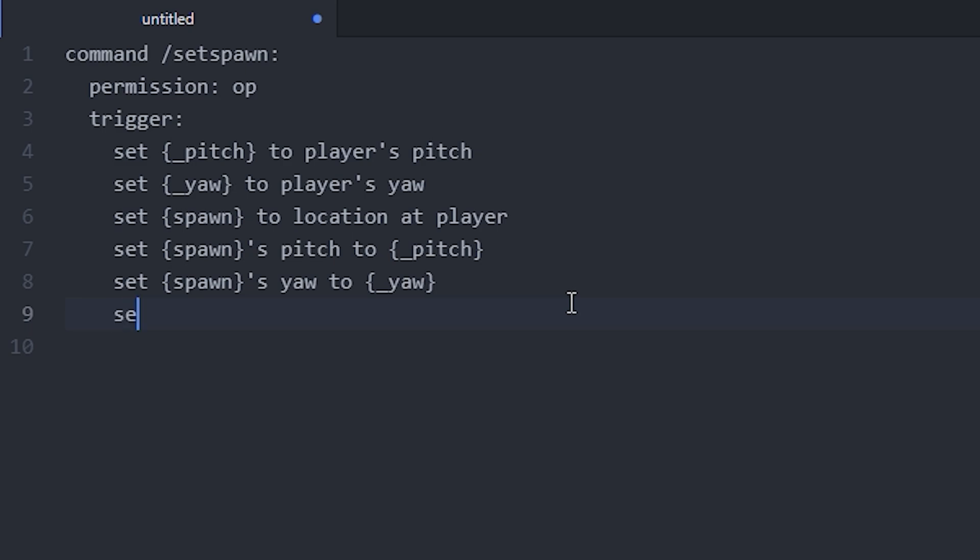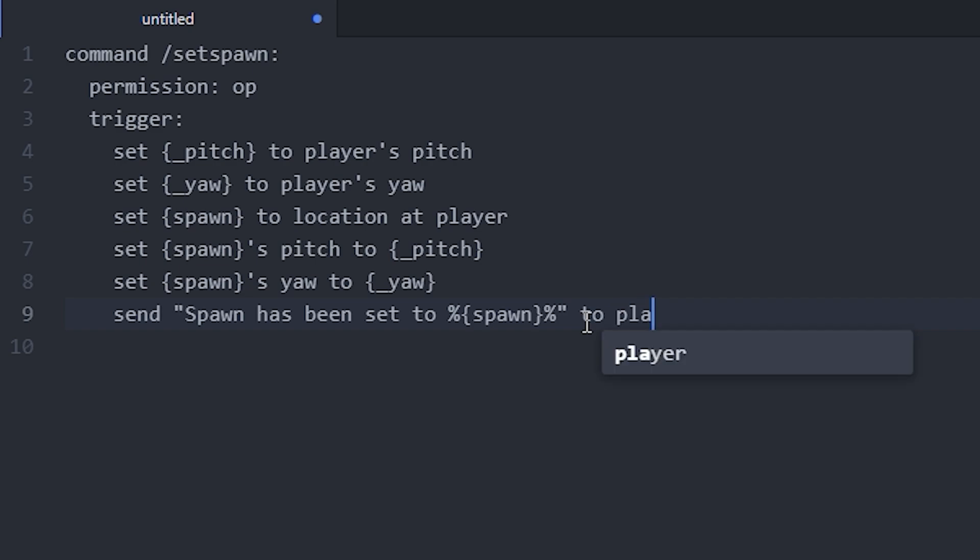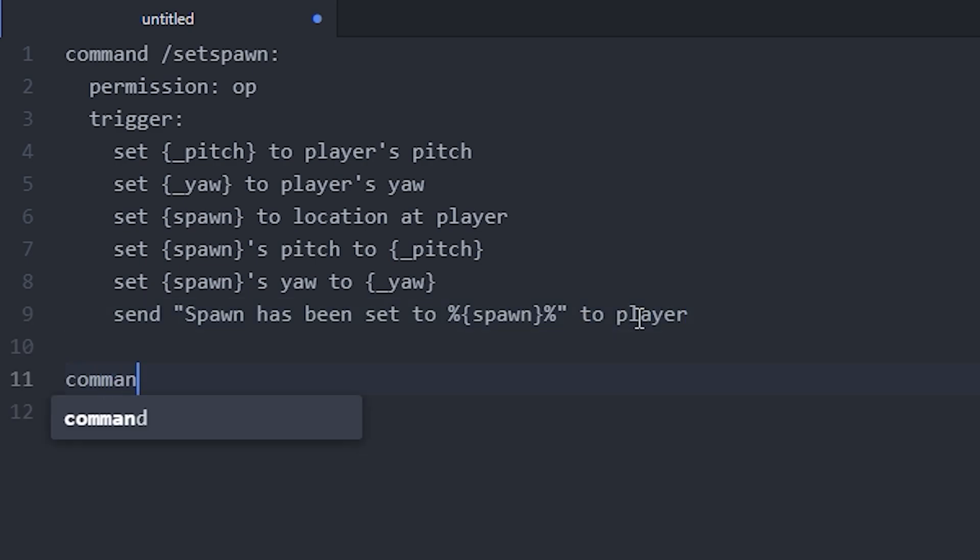We can also add a little message: send 'Spawn has been set to' and we want to use the variable, so add some quotation marks and copy the spawn variable — and remember to add 'to player' at the end. Now we pretty much have the /setspawn command.